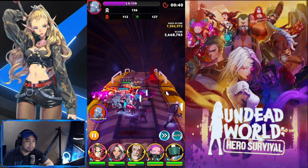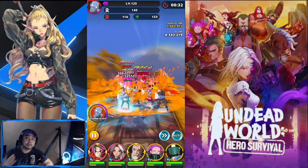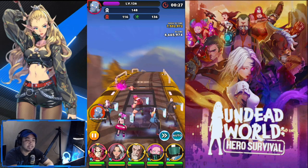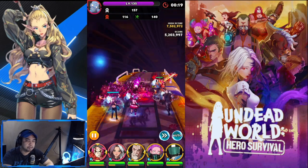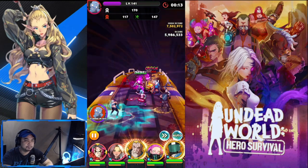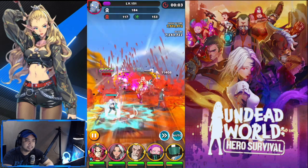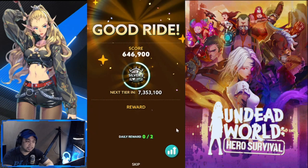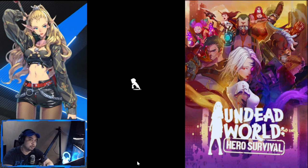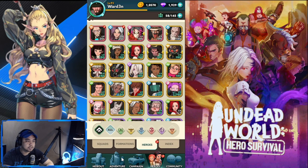My goal is to go beyond seven million — I think Cookie would get me there with her buffs and AOE damage, though she's still at Epic level. With 20 seconds left we're at five million and nearing 7.5 — my previous high score. We hit 7.7 this run, a new high score! For Zombie Express, focus on AOE damage, damage multipliers, and damage buffs.